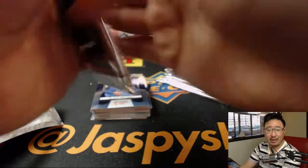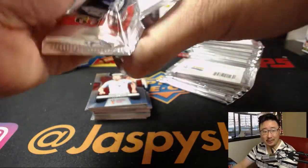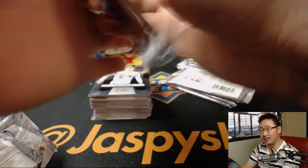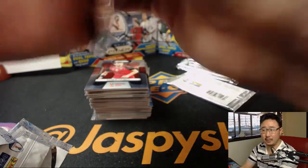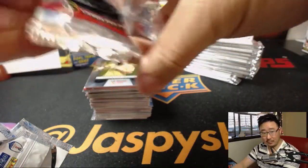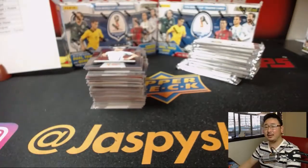Group A: Russia, Saudi Arabia, Egypt, and Uruguay — well, the top two in the group, who advances basically. Russia is interesting because home countries generally do pretty well. You'd think Russia should advance. But Egypt with Mohamed Salah would be pretty strong. And Uruguay with Luis Suarez — they're usually pretty strong. That's going to be a tough battle there.